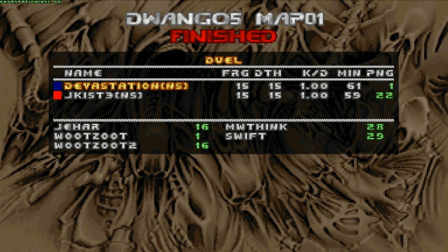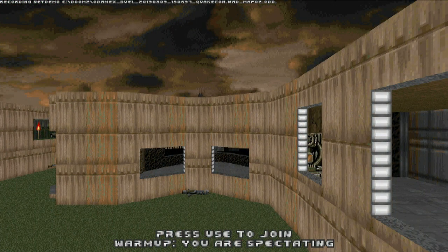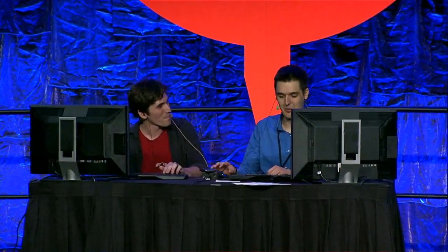I thought that slow spawn was going to do it — that slow spawn was absolutely going to do it, but no. That is just incredible — that was the slowest game you're going to see tonight, guys. That means we're going to see Jakust two maps up, Devastation with one. This is a best of five — this is match point for Jakust. The next map we're going to be moving into is SSL — a much, much smaller map.